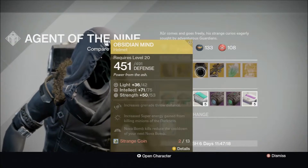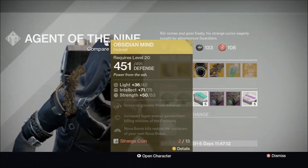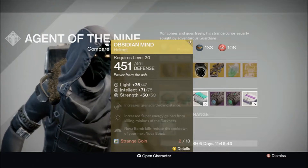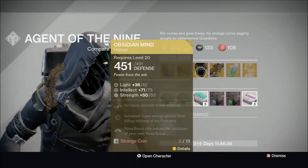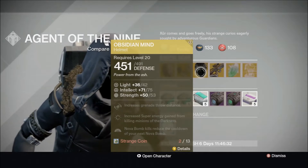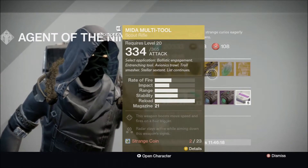Obsidian Mind — as a heavy Warlock user I highly suggest getting this one because it is a very good PvE exotic. It can come in very handy depending on the circumstance, such as void damage on Vex if they're all piling up in a single area. If you have this equipped, use your Nova Bomb immediately and you get another one right away.